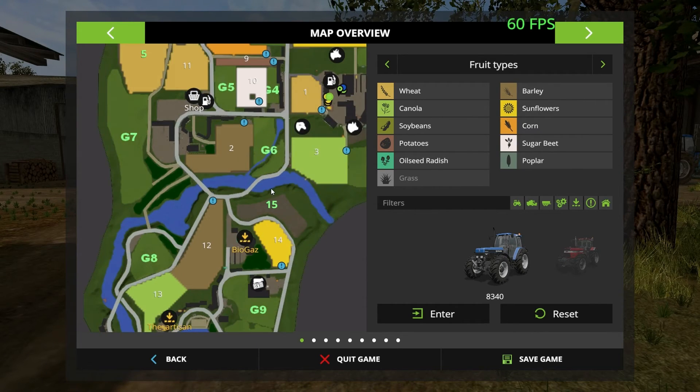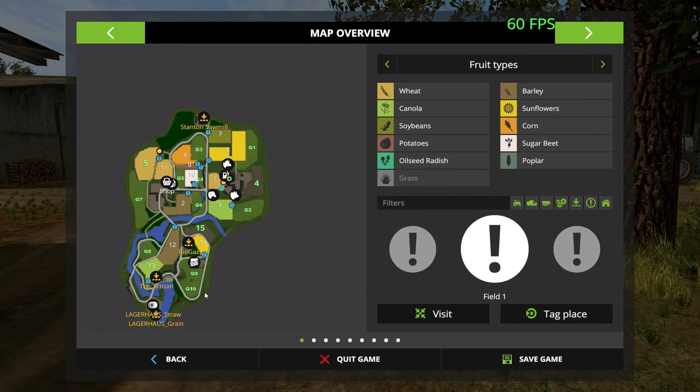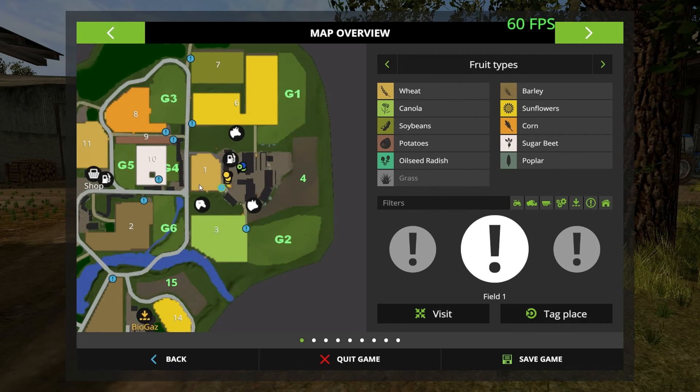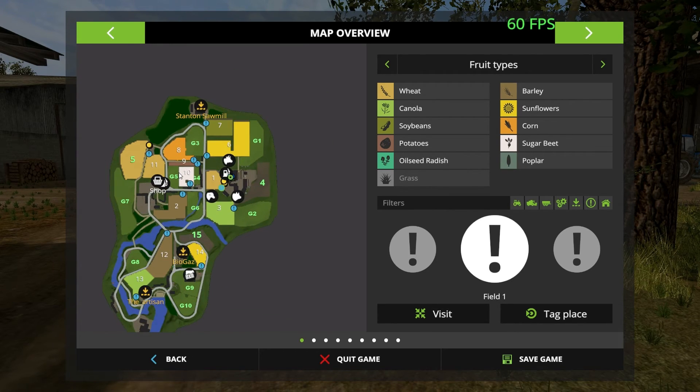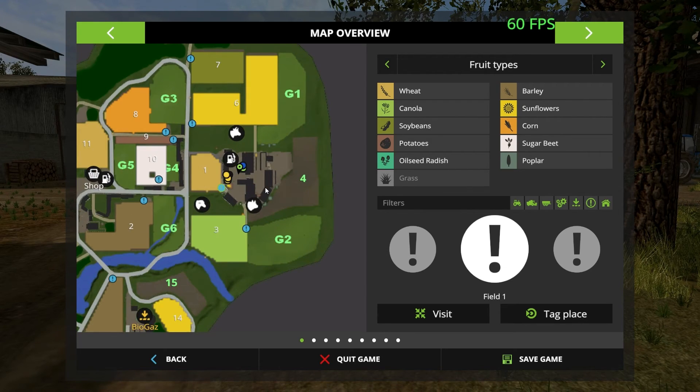I'll go in here and we can zoom in on the map. We've got 15 fields all up. It looks like there are 10 grass fields and 15 arable fields total, so G10 for grass. We'll just go out of here.